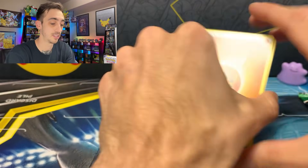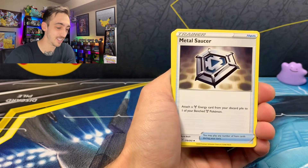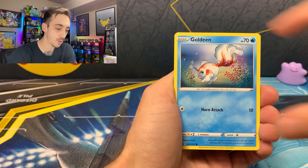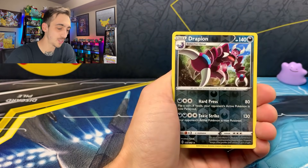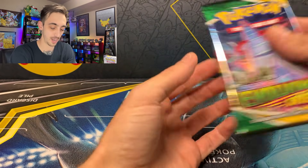Four to the front for Sword and Shield, and we've got Fighting Energy. Hitmonlee, Metal Saucer, Salazzle, Gossip Floor, Goldeen, Diglett, Skorupi, Hoothoot, Drapion for our first Reverse, and a non-holo Draplok for the Rare.